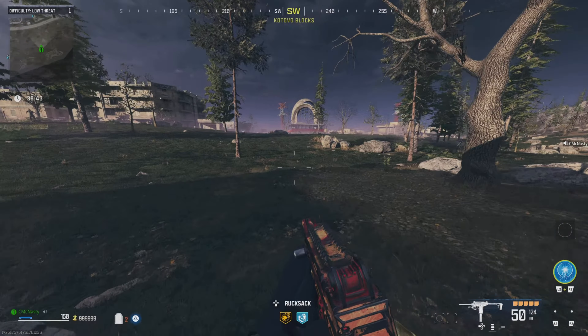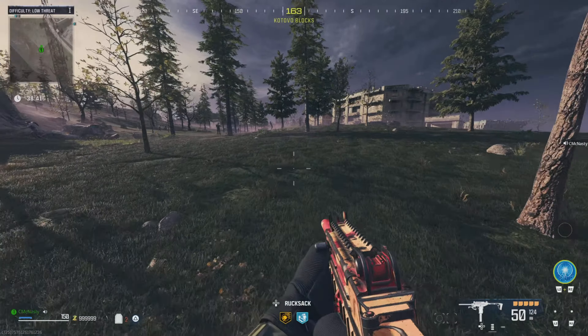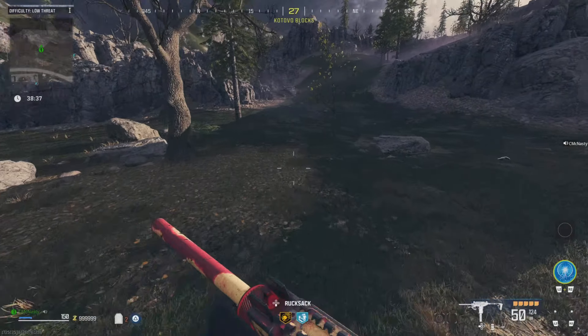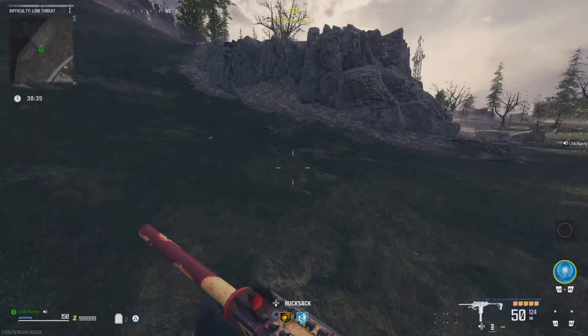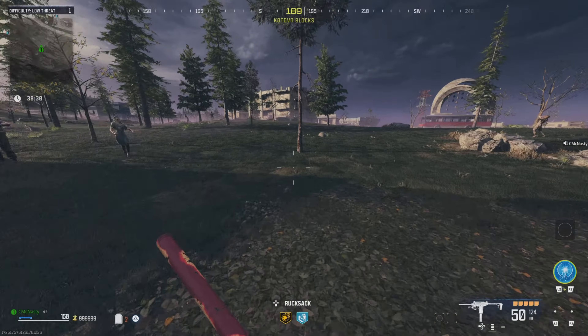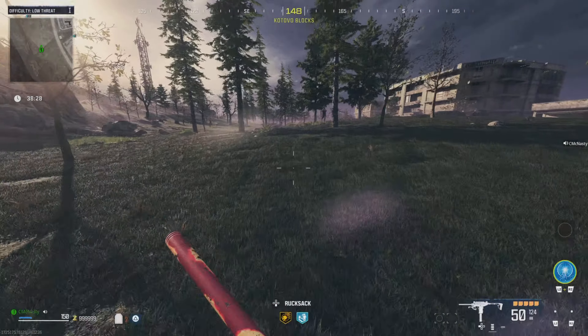So thanks for watching. This only took about 30 to 40 minutes to get a million dollars. Now we can go triple pack, go into your red zone, get all your perks. Just remember, every time you play, to get tombstone so you always have your money, guys.